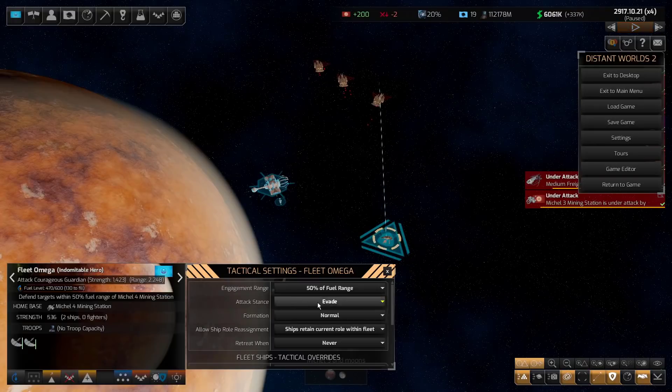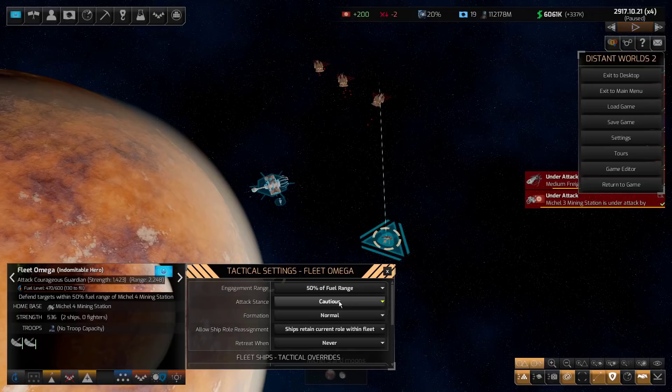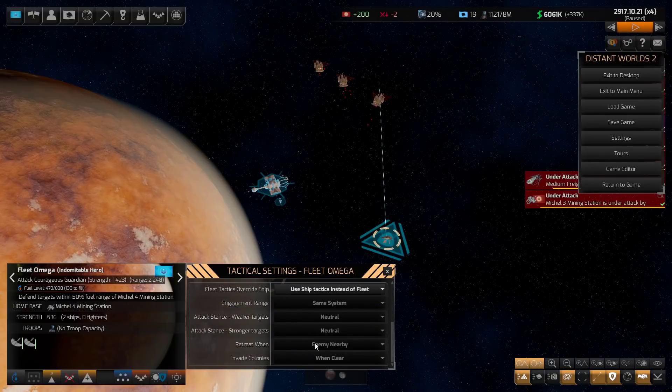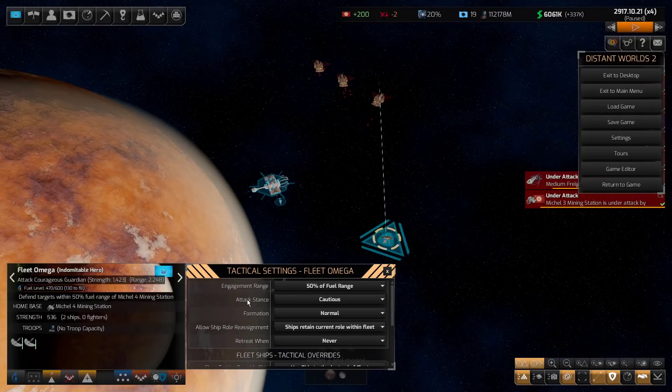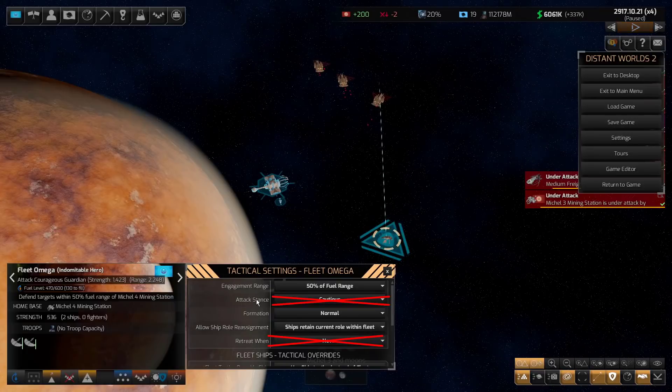I didn't make a separate demo for attack stance, but testing shows it also doesn't seem to make any difference at the fleet level. Setting the fleet attack stance to aggressive, neutral, or cautious — the individual ship settings override that. So from my testing, I can't find any instance where the fleet attack stance or fleet retreat when setting does anything. Engagement range does work — more restrictive of the two wins. Formation works. Role reassignment works if you haven't set individual ship roles.